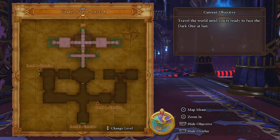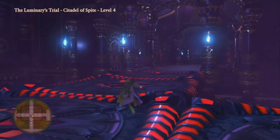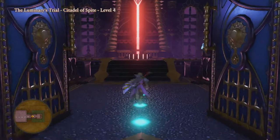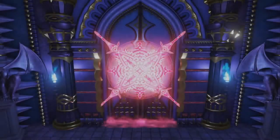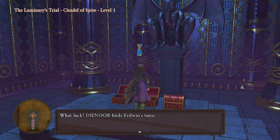As for the dress, we're going to wait until the final trial, which is the Luminary's Trial, and we are going to go to the very end. But before going through the final teleporter, we're going to take a right, and in this room just here we're going to find a red switch. This red switch will open a door all the way down in floor number one, so go all the way back down and open these chests.